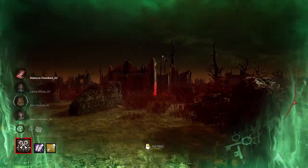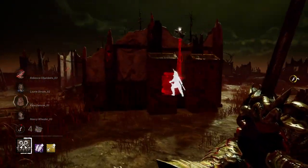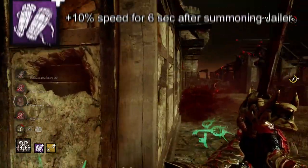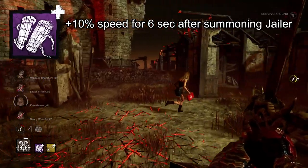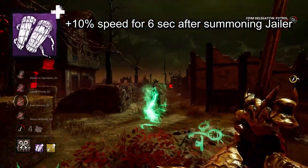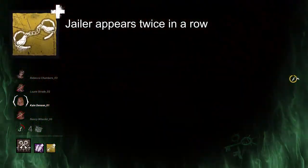Knight. Sometimes the real paradise is the friends we made along the way, but keep this between us — maybe we like one of our friends a bit more than the rest. That friend here is the Jailer, because with Lightweight Greaves you get a 10% increased movement speed for the 6 seconds after he's summoned. We like him so much that we're also bringing in Cold Steel Manacles so that he appears twice in a row when cycling summons.